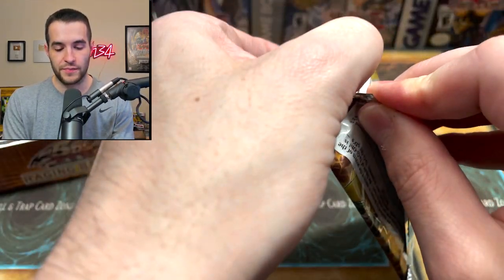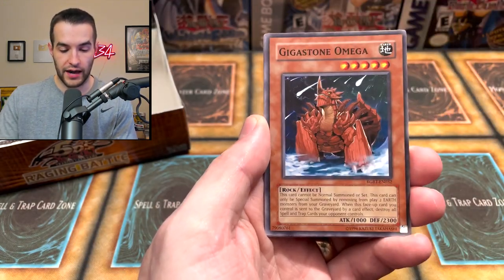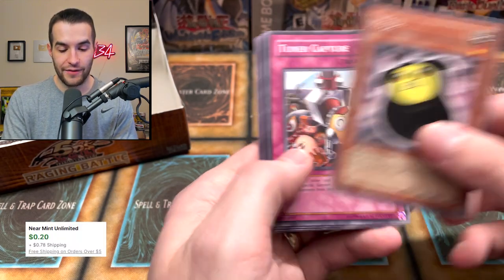Final pack over here. Let's open this bad boy up. We have the Kwaki Mirror Doom, Attack of the Cornered Rat, Gigastone Omega, Mirror of Oaths, a Mohaw. We got the Mohaw, Tuner Capture, Junk Box, Thorn of Malice, and Black Whirlwind.